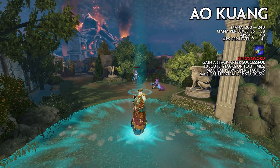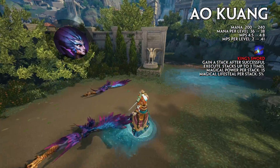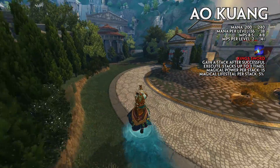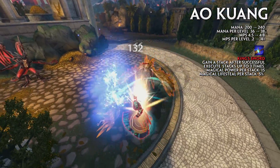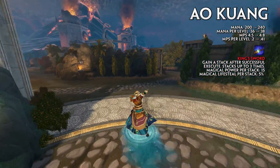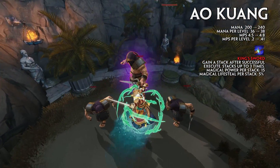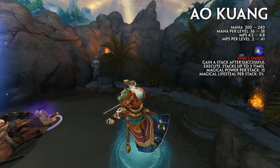First up is Alquan, who has received a couple of buffs this patch. His mana has been increased to 240 from 200, his mana per level has increased from 36 to 38, his MP5 has increased from 4.5 to 4.8, and his MP5 per level has increased from 0.2 to 0.41. Alquan also has a new passive called King's Sword — each time he successfully uses his dragon form to execute an enemy, he gains a stack increasing his magical power by 15 and magical lifesteal by 5% per stack, stacking up to 3 times permanently.